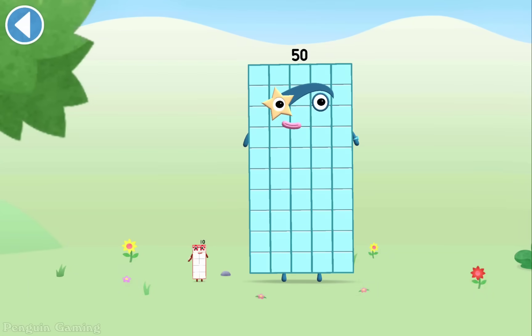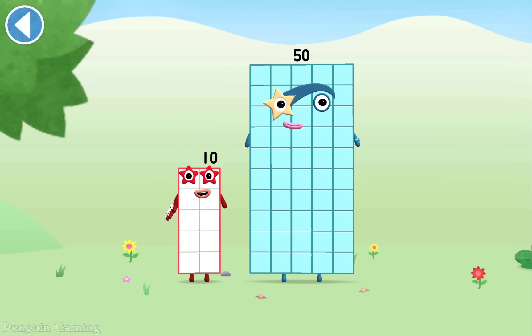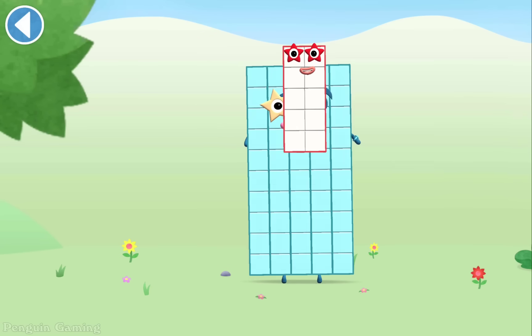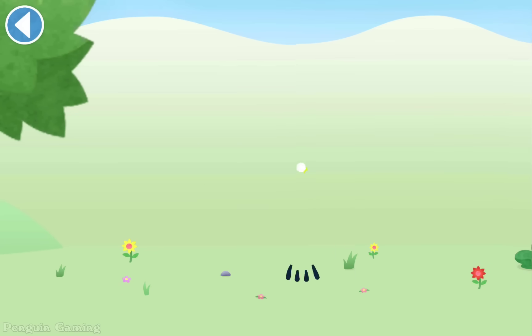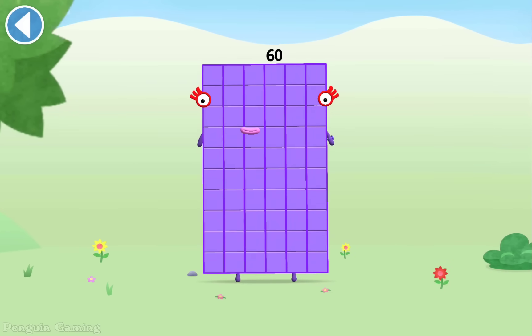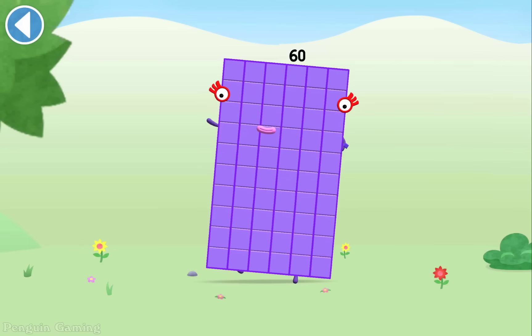You're about to meet Number Block 60. Can you add 10 to 50? Drag Number Block 10 onto Number Block. This is Number Block 60. This Number Block is made up of 60 blocks.